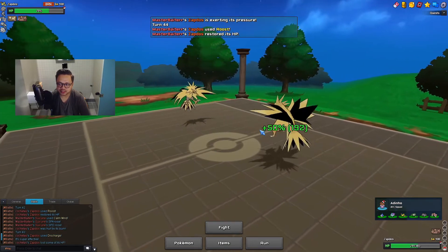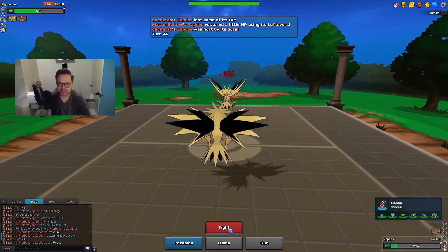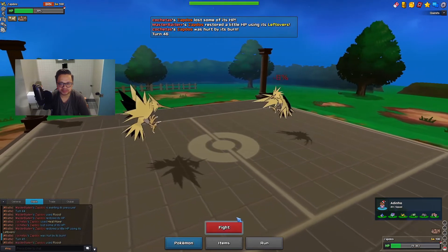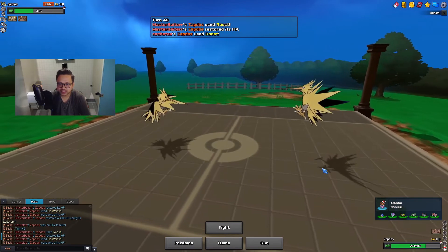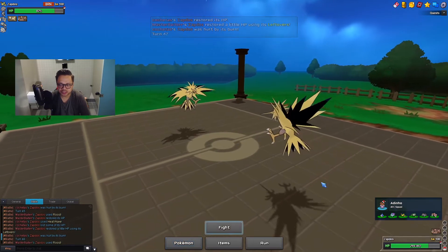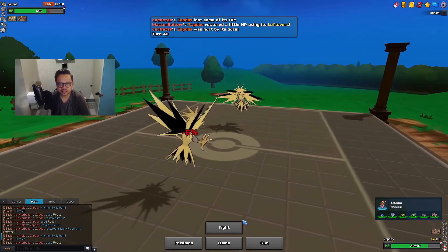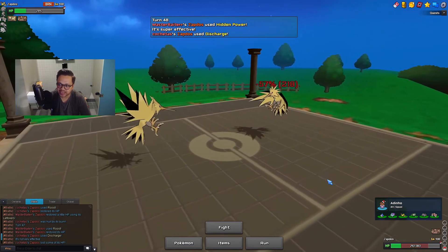With the burn it should be easier. HP Ice for 48 damage - if he crits me that's gonna be annoying. I keep Roosting. He should be in KO range now. I'm not sure - I can't play it slowly. I'll Roost once more to secure this. He Discharges - there's no way he kills me there. If he attacks me he's gonna die next turn, so I go HP Ice as he attacks me and this is where it should end.